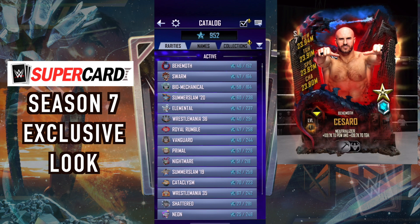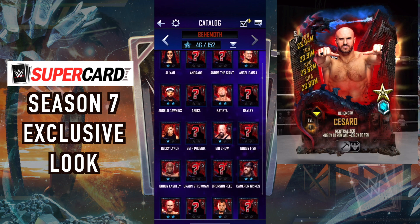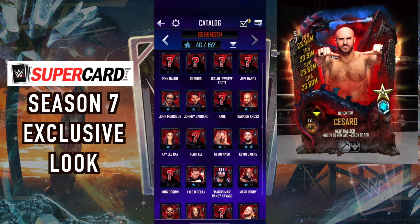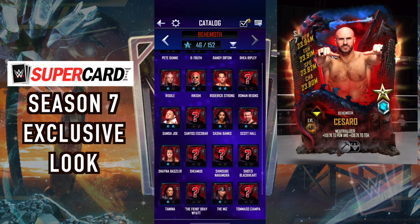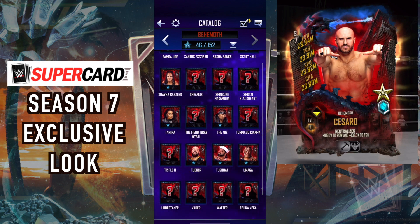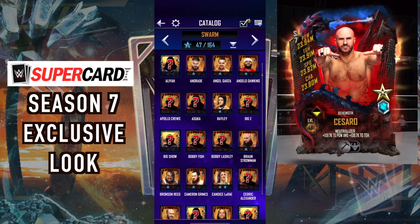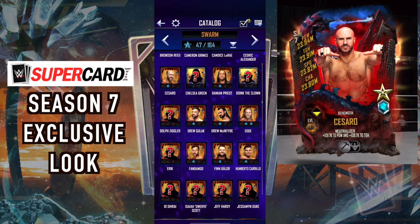We have the catalogue with three new tiers: Behemoth being the top, Swarm being next, and then Biomechanical being the lowest of the newest tiers. They're all above SummerSlam 20. We've unlocked quite a few Behemoth — or Bear Moth, depending on your pronunciation — a lot of Swarm cards, and a lot of Biomechanical cards as well.